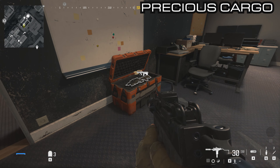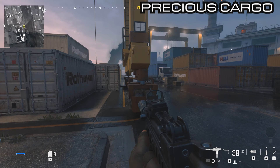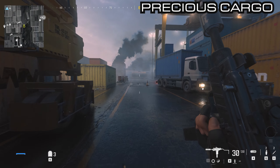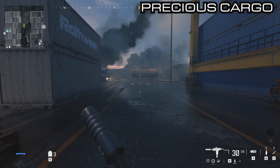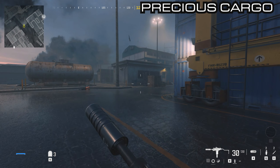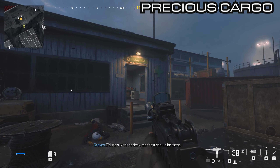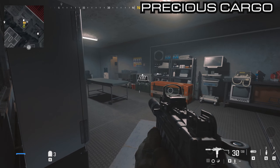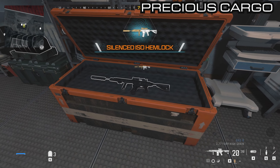From here go out the door that we came in all the way down to the end. You'll see some fuel containers and then just to the right of that you will see a medical building. Inside of the medical building is a large orange box and inside here is the silenced ISO Hemlock.